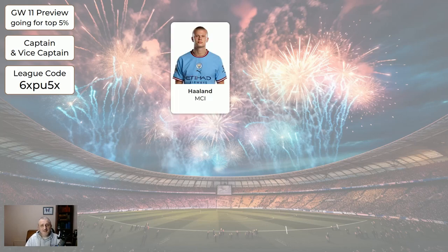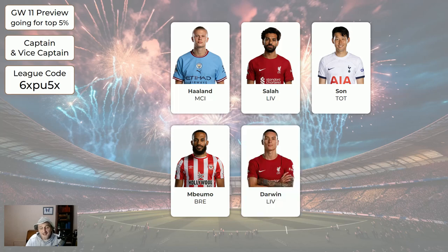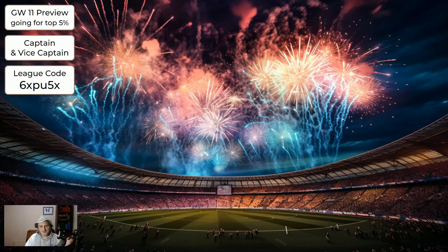Regarding the captain: the standout captain this week is Haaland. If you have him, I strongly recommend you captain him. If you want to mix things up or don't have Haaland, Salah and Son are very good choices. If you can't captain one of those three, Mbuemo, Darwin, or Alvarez could also be okay. Try to get one of these as captain and one as vice captain — but on a single game week, never choose captain and vice captain from the same team. Don't do Salah and Darwin, don't do Haaland and Alvarez — there's always a remote chance any game could get called off due to weather or something else. And if you're wondering about the fireworks background, coming up to November 5th I simply combined fireworks with a football match — I have to call it soccer for the AI because it's American!